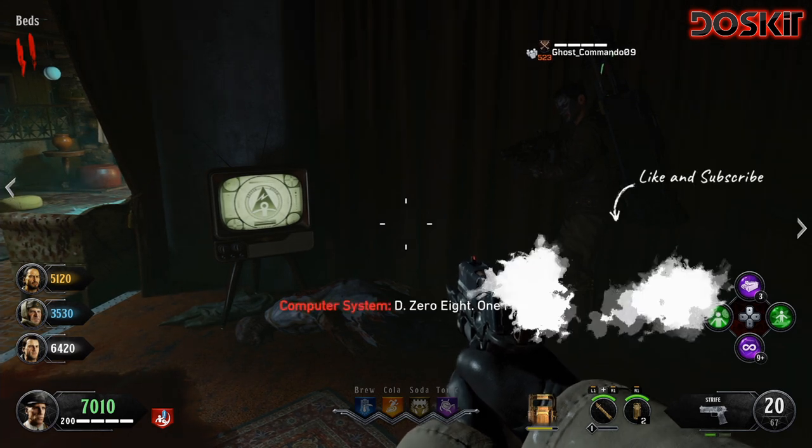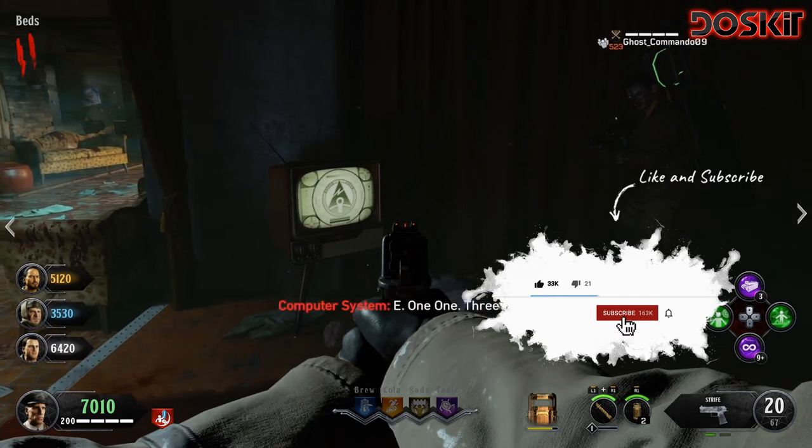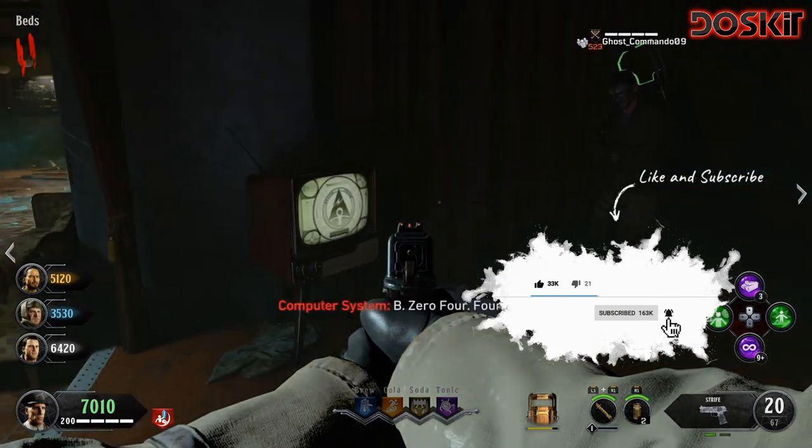I suggest having subtitles on as it will display on screen. If you didn't get all four sets of numbers and letters, you can interact with the TV again and she will repeat them.